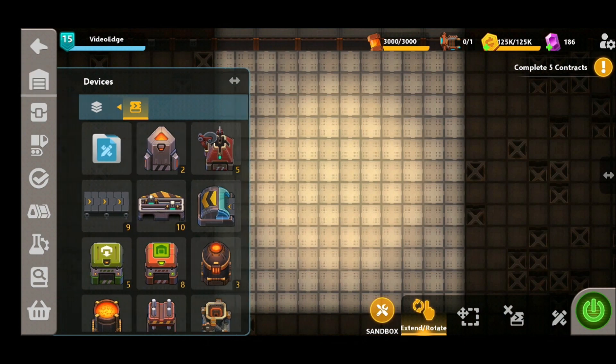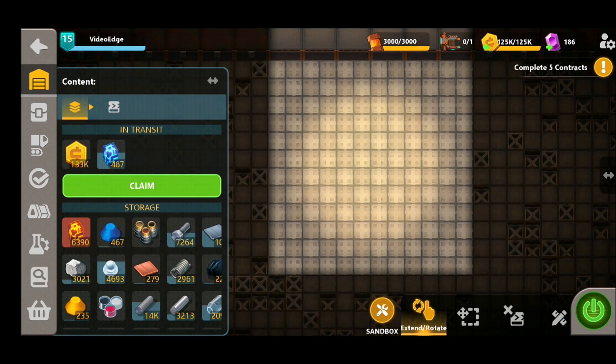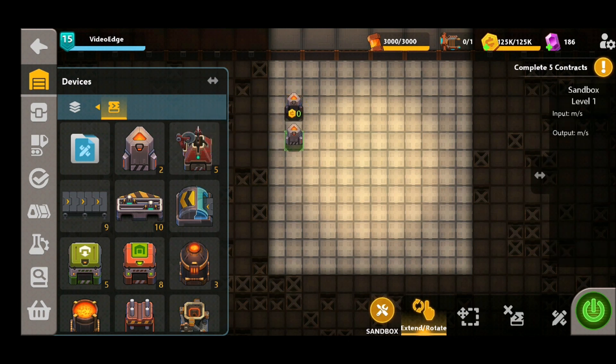In order to craft the gearboxes we're going to need an input of three resources: the iron bolts, the iron plates, and the steel gears. This design is 12 by 12 and fits in your micro factory. We're going to start off firstly with the steel gear production, as this is the biggest part of the design and takes up the most space.